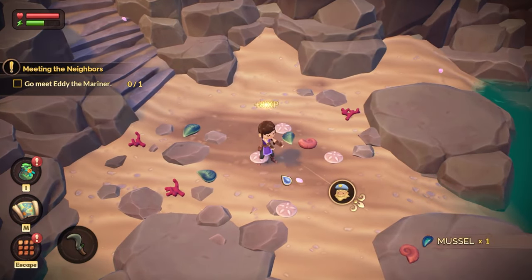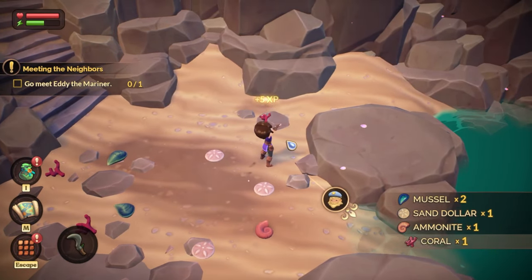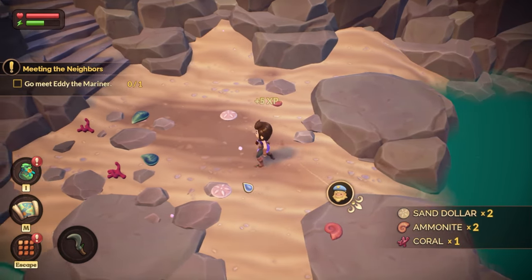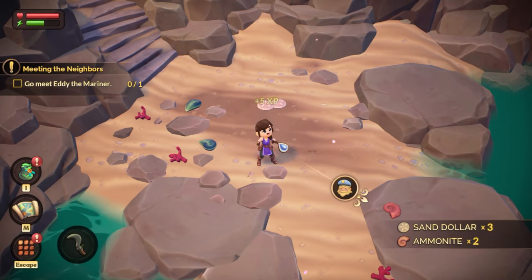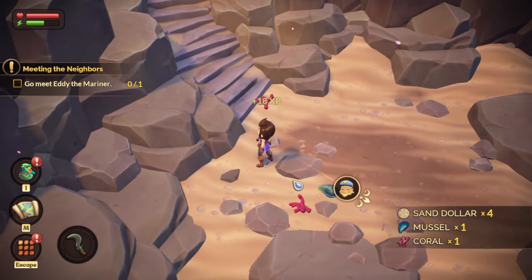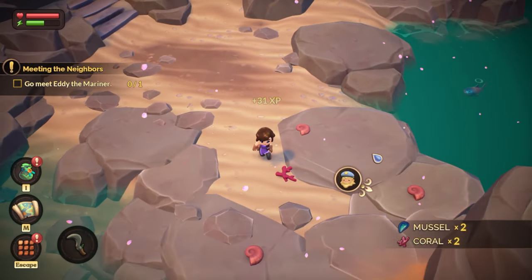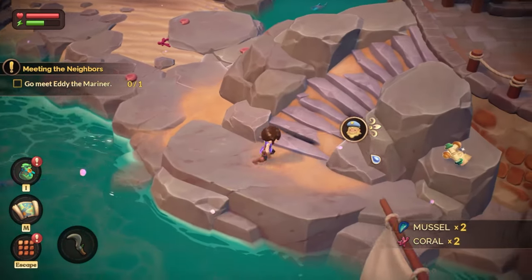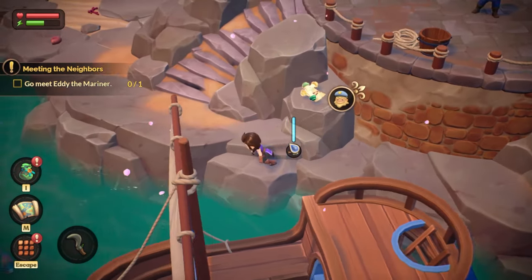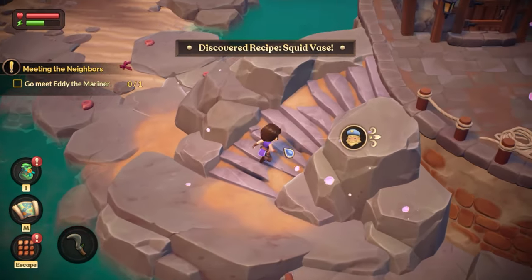What do we have here? Mussel, sand dollar, ammonite, and coral. Might as well just collect them all. We gotta catch them all. That's enough for now — let's meet... oh hold on, there's a recipe. Space is jump, as in most games — just in case you manage to fall into the water like I did.